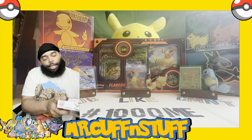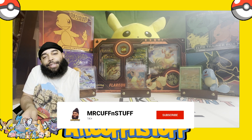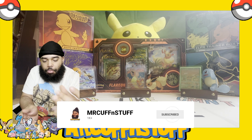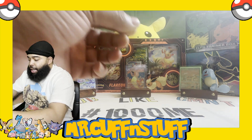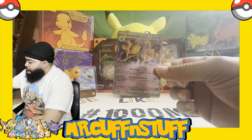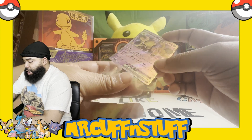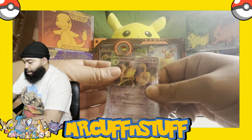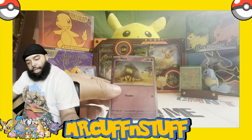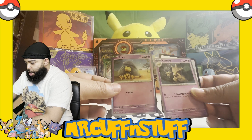I'm doing good, thank you so much for asking. Now let's go ahead and see this promo — this is the black star Alakazam promo. Go ahead and sleeve that on up. Then we have here the holo versions of Abra.